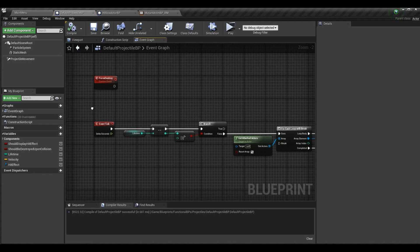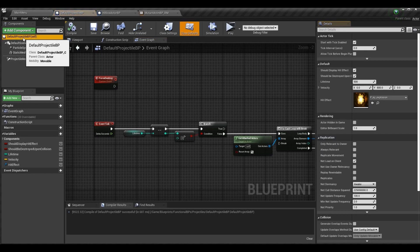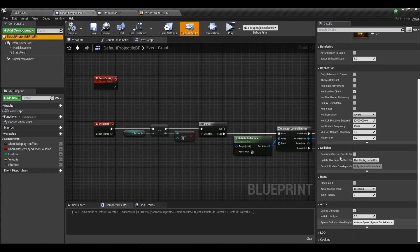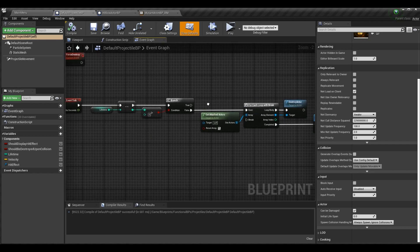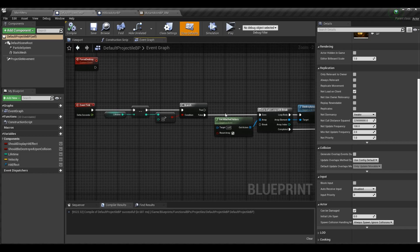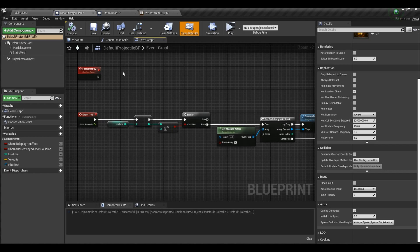There is another option: you can click on the default projectile BP root, scroll down in the Details panel, and set Initial Lifespan to a value. This is in seconds, not frames, and it will automatically destroy the object once that time is reached. The reason I chose the event tick approach is we might want to play a particle effect when we destroy the projectile — so if the player sees it on screen, it blows up rather than just disappearing. We'll get into that when we cover more VFX.